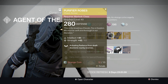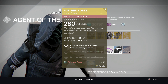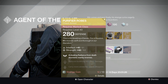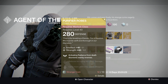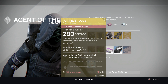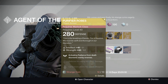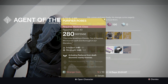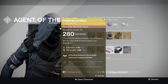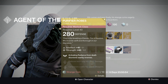Purifier Robes: activating Radiance from death disorientates nearby enemies, reduces incoming void burn damage, and you carry more special and heavy ammo as well. The Purifier Robes aren't bad actually — I do think I have those for my Warlock, but I don't get around to trying them much. That whole disorientating people on death is obviously great, reducing void damage is okay, and the special and heavy ammo perks are great. So it's pretty good overall.